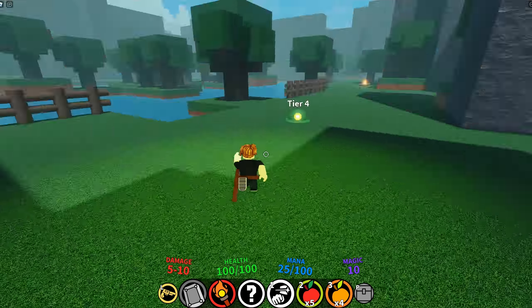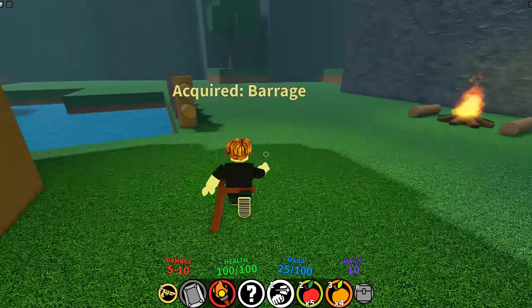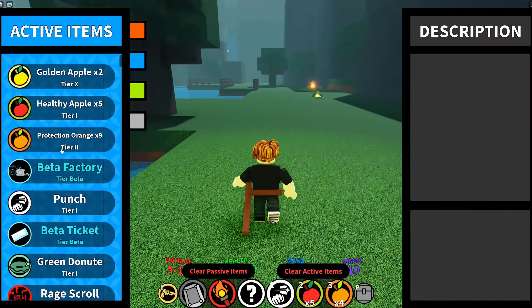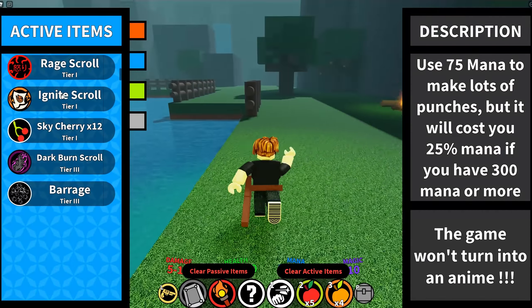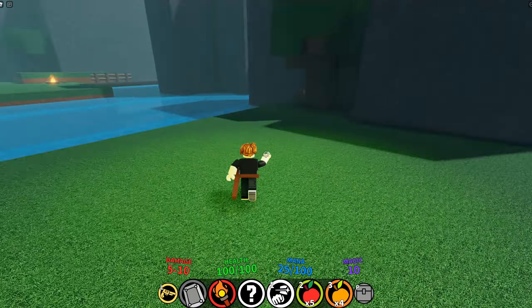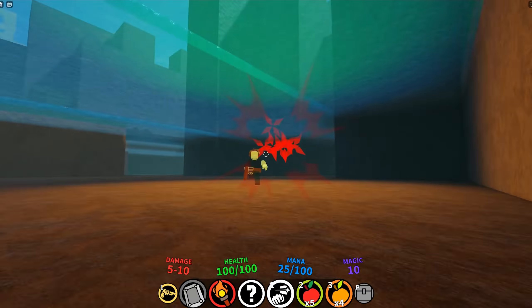The healing scroll is possibly one of the best items in the game. Considering that it runs off of mana and magic and the cost is based off of your magic value, anyone can use it despite being a different class. On top of this, the healing scroll is also abusable — there's no cooldown, so if you're in a battle, just use it a bunch of times to heal all the way back up.